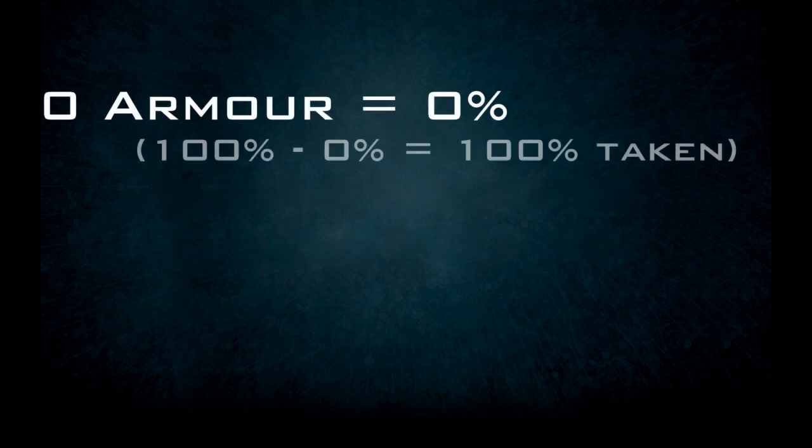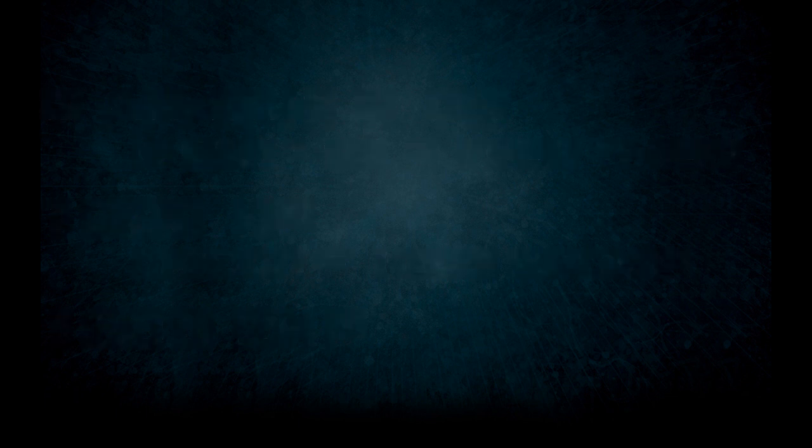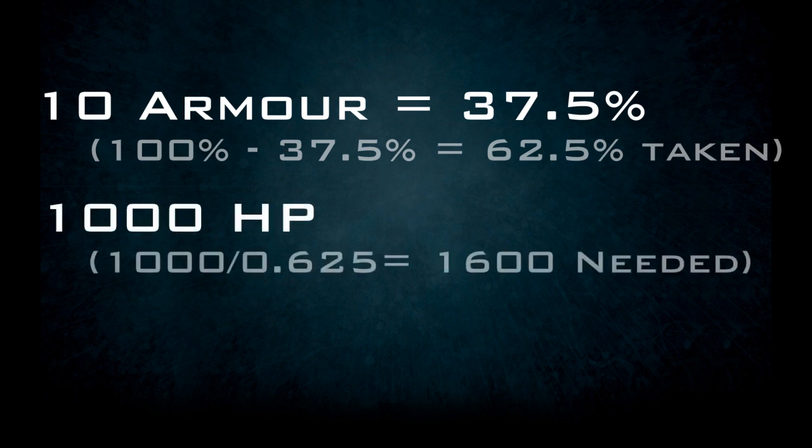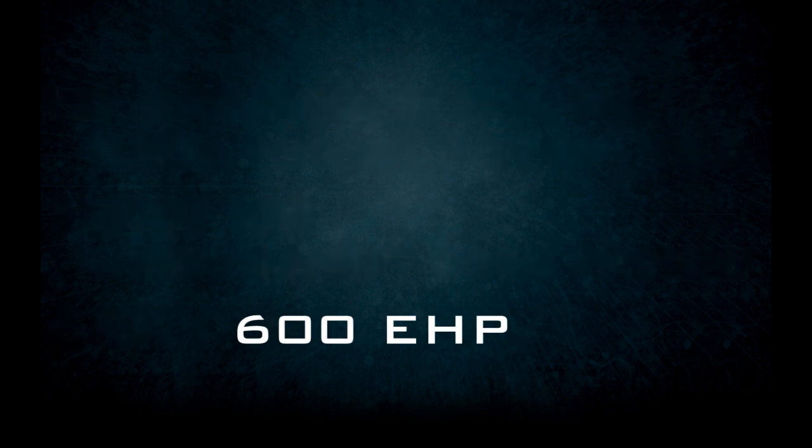A hero with 0 armor has 0% reduction. Assuming they had 1000 hit points, it would take 1000 physical damage to kill them. Now let's add 10 armor, granting a 37.5% reduction. Assuming they had 1000 hit points, to kill them would now take 1600 damage. This is a 60% increase in effective hit points, and works out to 600 EHP gained.